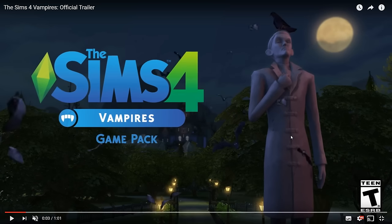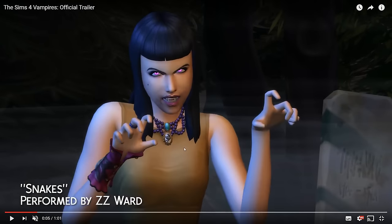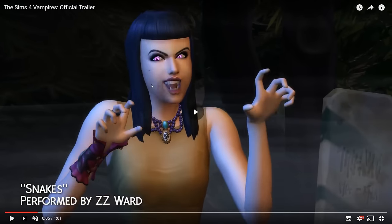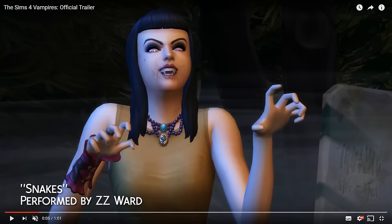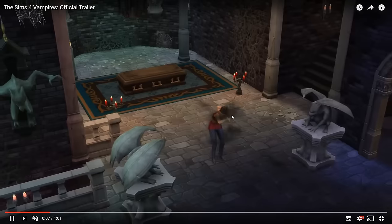It just shows you the background here of a new world that we're getting called Forgotten Hollow. As you can see here, here's a new Sim who's a vampire. They've got new facial features including new eyes and new teeth. And they've got this kind of crackling effect around the mouth as well, and new clothes of course. And here's her changing this Sim into a vampire.